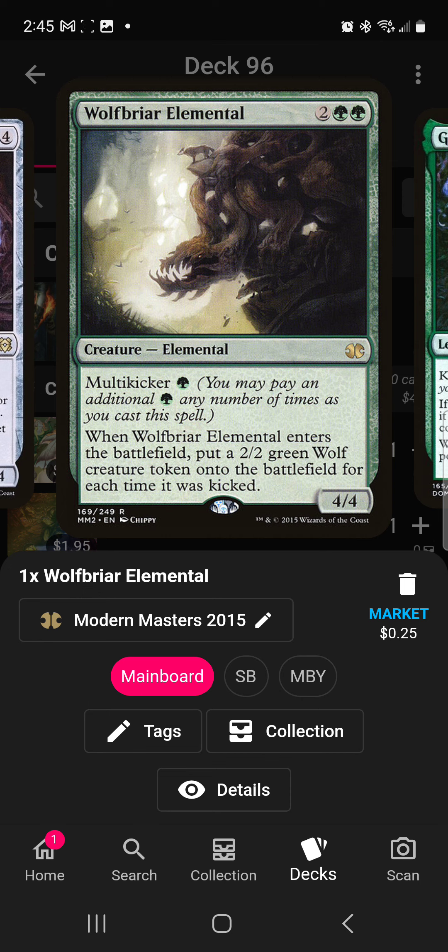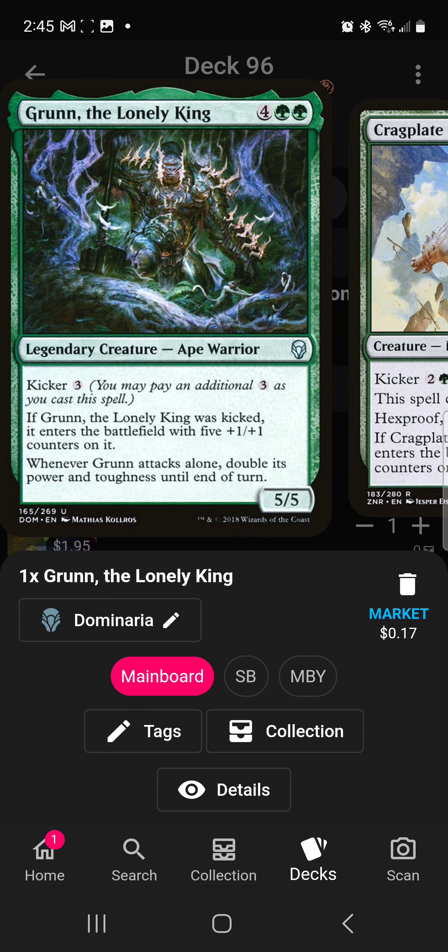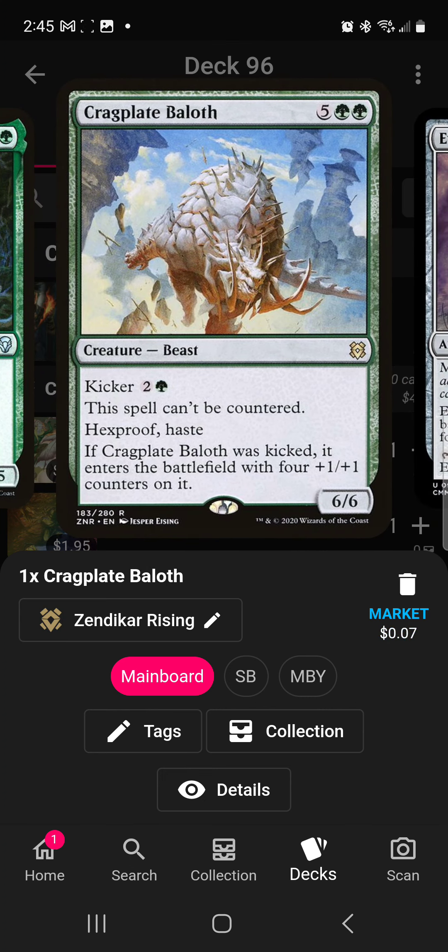Wolfbriar Elemental is another way to finish off the game — it's got multi-kicker, and every time you kick it you create a wolf. Imagine you multi-kick it three times, then copy it with Riku, and you've got six wolves and two four-fours — that's setting you up to win the game. Grunn, the Lonely King can double its power when it attacks alone; kick it and with five plus-one/plus-one counters it's a 20/20 — it's a big threat. Cragplate Baloth is another big threat: it'll enter with counters, it can't be countered, and has hexproof, so your opponents really aren't getting rid of it.